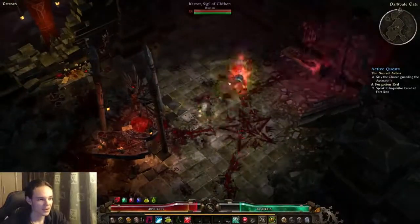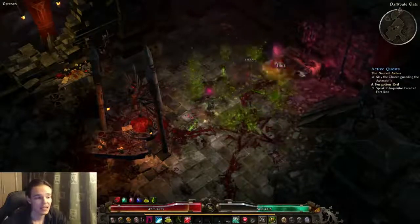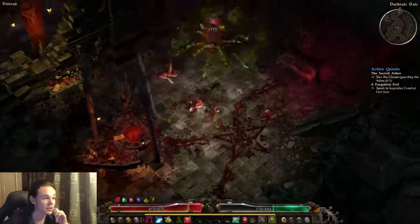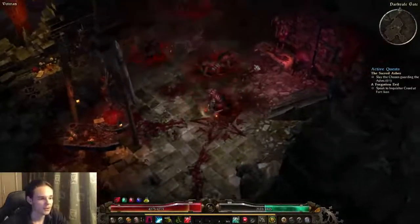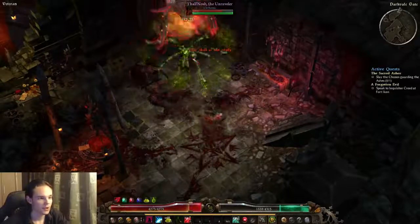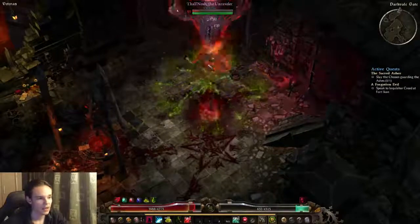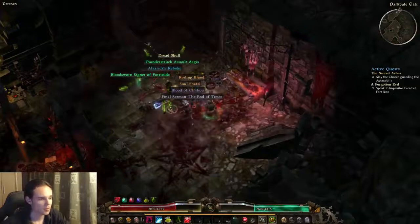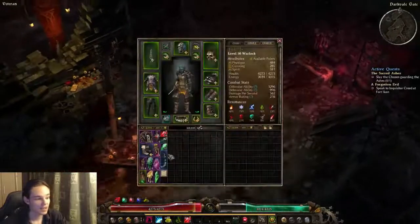We got to the boss — I'm just going to curse them and we can stand still because we are pretty tanky as we just leech. As you can see, pretty much easy stuff. He's going into phase two and it's pretty much the same again. The only time I was close to running out of energy — just pop a potion and you should be fine.